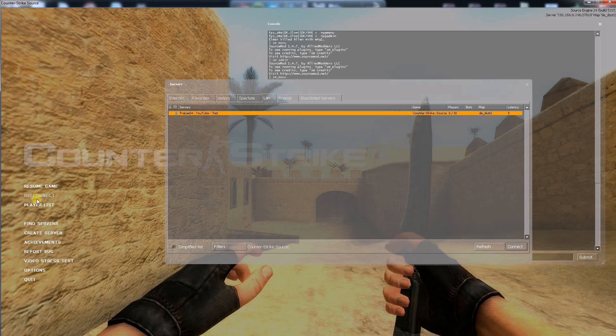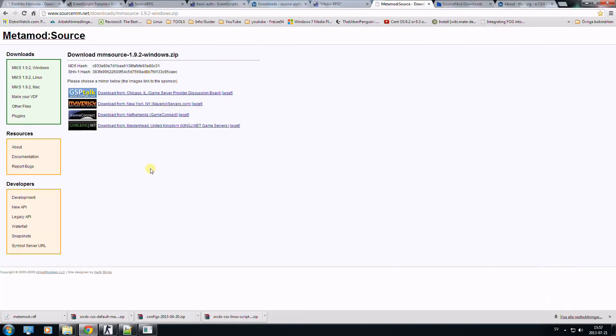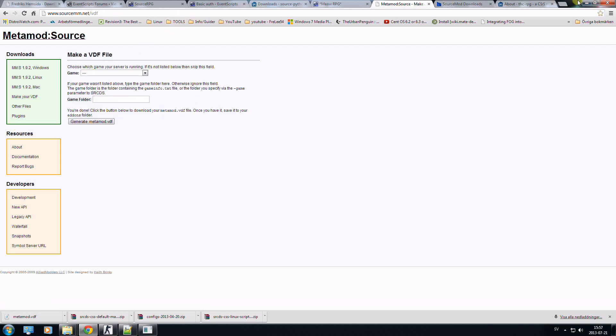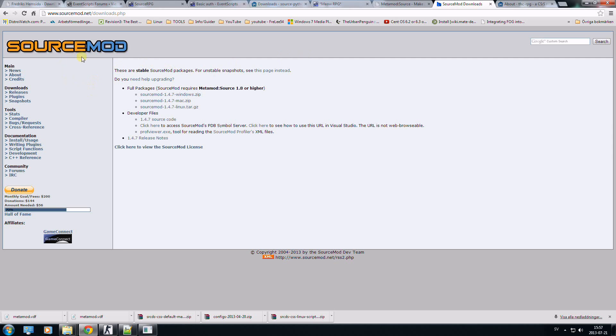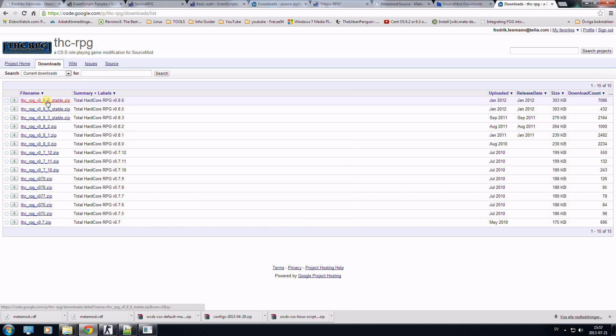Now I will show you the SourceMod version. For the SourceMod version to work, you will need MetaMod. For source games you can download it from this page — click on Windows downloads and pick a link there. You also need SourceMod, which you can get by clicking on download releases and then on the Windows tab. This is the RPG mod for SourceMod — click on this link to download it.